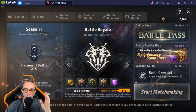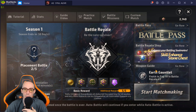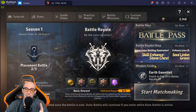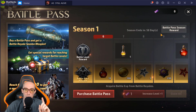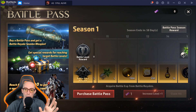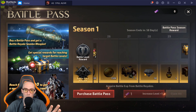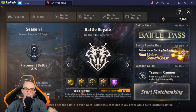Now let's look at the store. If you decide to spend money, the number one purchase I recommend is the battle pass — it's only $10.99. This is your purchase if you can only make one. There's so much value with all the rewards at the bottom. However, one important thing to know: the battle pass is linked to Battle Royale.